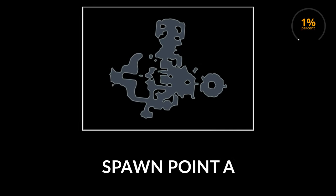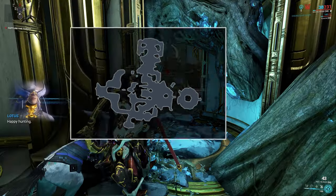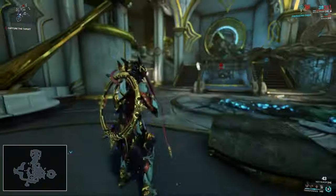The next possible vault location is spawn point A. I found the vault here 1% of the time, and there's one possible location — in the room to the left after you spawn.